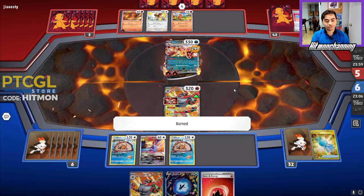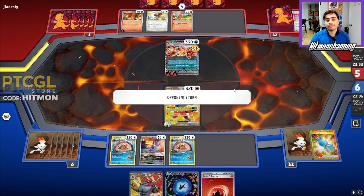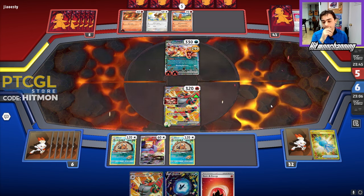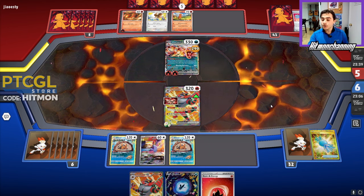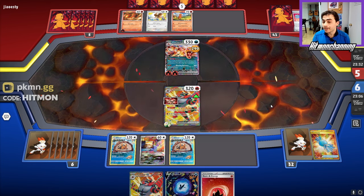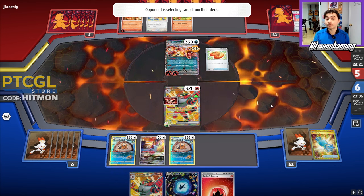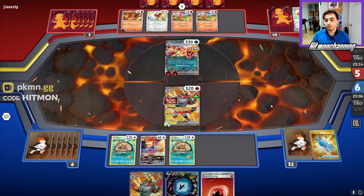Next turn is going to be tough — we really need to get double Litten down. They've got zero way to knock this Incineroar out. With Nest Stash, we can cycle through the deck and get a Buddy Buddy for double Litten. We could also get a Boss, and Boss will let us bring Pidgeot EX up — knock it out with Reprisal if we can get Relicanth down, or even just Blaze Blast is enough given the Defiance Band on our Incineroar. There's always the possibility they get rid of that, which would make things more difficult.